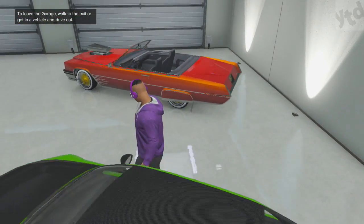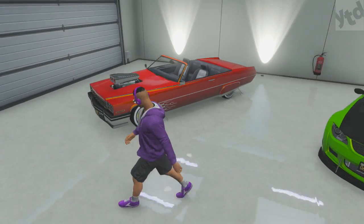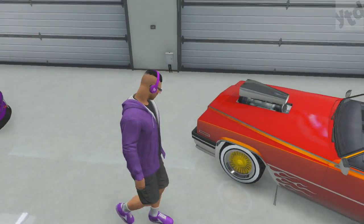This car looks to be based off of two vehicles: a 1975 Buick LeSabre for the front end — here's a real-life version, and this car is really popular in the lowrider scene. As far as the rear end goes, it looks to be a Cadillac El Dorado, late 60s, early 70s. It's a great car.